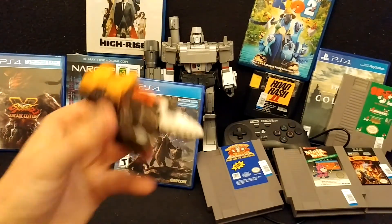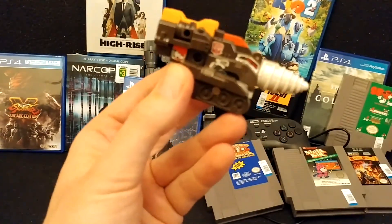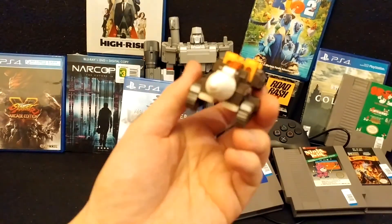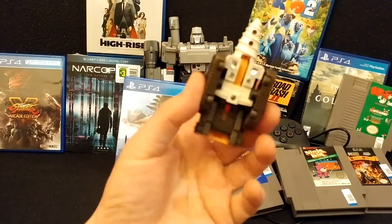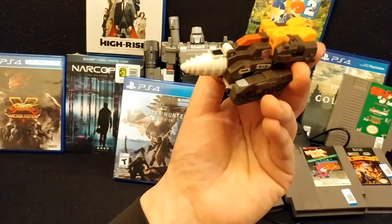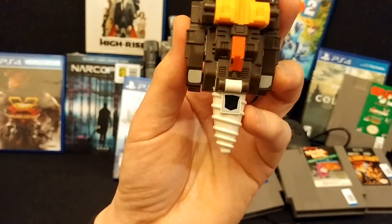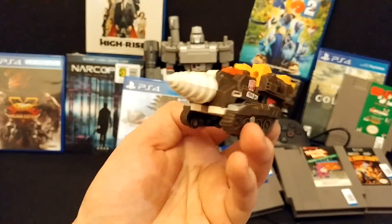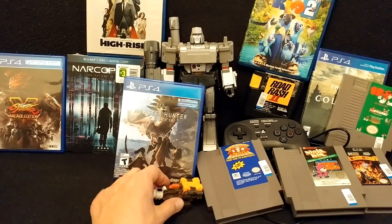Next up, the only thrift bot I have — that is G1 Nose Cone, just got that out of a baggie from Value Village. He's in pretty decent shape. His robot mode isn't worth looking at — it's basic early combiner form — but a little drill tank thing is kind of cool. Still has some stickers on it. That was a couple bucks.